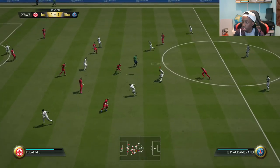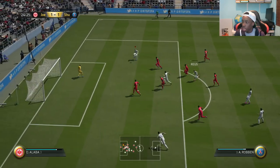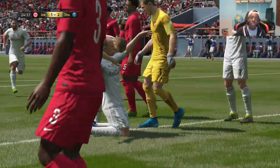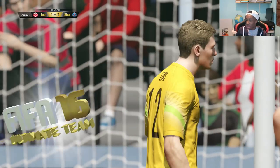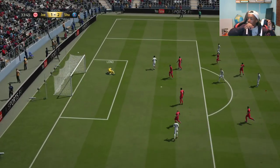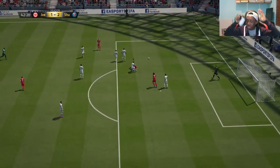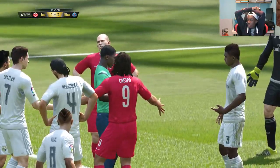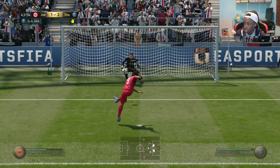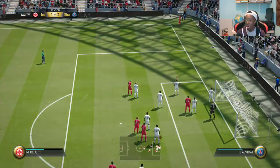Aubameyang, Rodriguez, Reus — this is brilliant play. That is beautiful. That is how you play FIFA. This is when I enjoy FIFA — when I'm able to play my game how I like it. Robben — Leno with a big save. No, Boateng! That's a red... we've gone away with a yellow. It's a penalty though — that is the bad side. Come on Neuer, yes — Neuer with the big save! It's still 2-1 and we got a yellow card. We got away with one there, definitely.